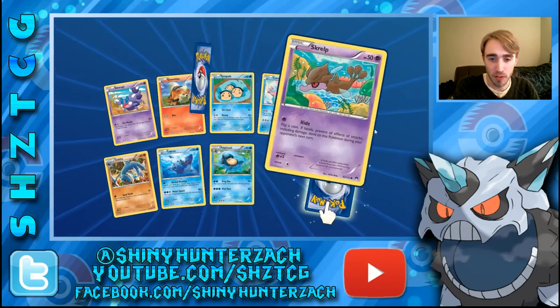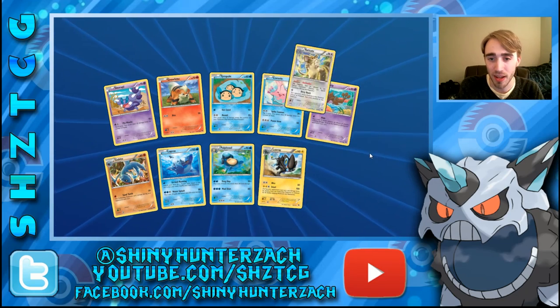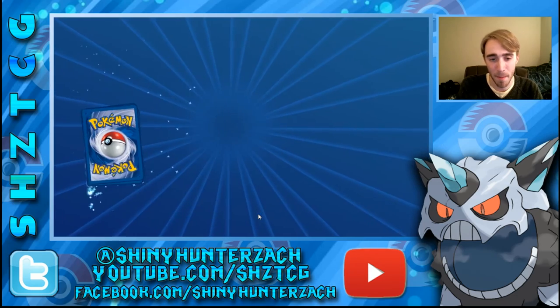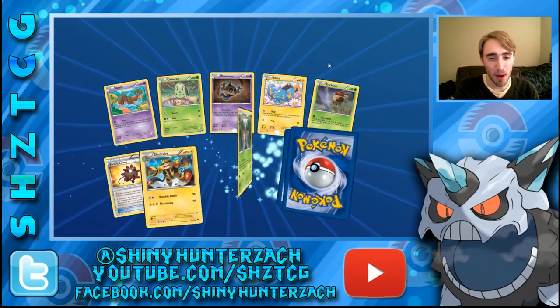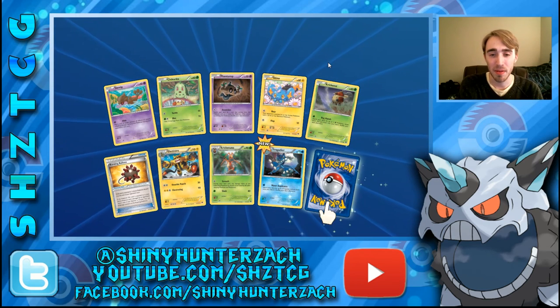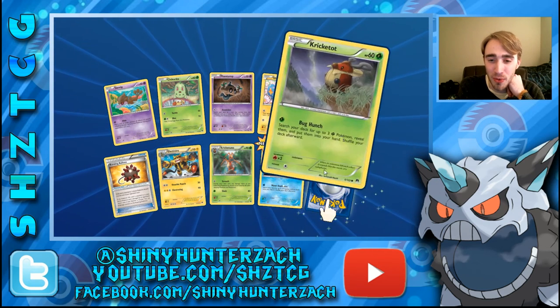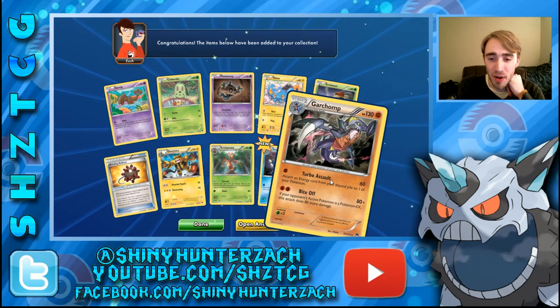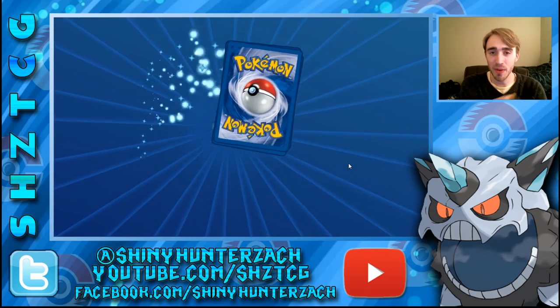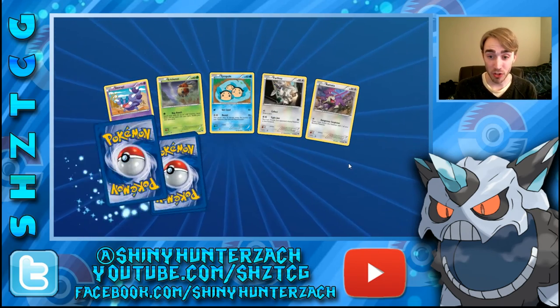Here we have another Rare Reverse, which is a Luxray. And Raticate — two Pokemon in this set that have Breaks. Luxray is probably the least playable of all the Breaks in this set, so I'm not too torn up that I haven't pulled it. Our Rare is another Garchomp — that's very good if I want to try that deck out. We only have three packs left. I hope you guys have enjoyed it — we've gotten some absolutely mind-blowing pulls, even better than the last video where I opened all the Assorted Packs.